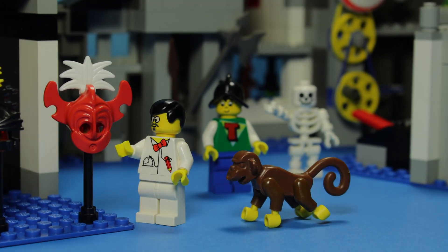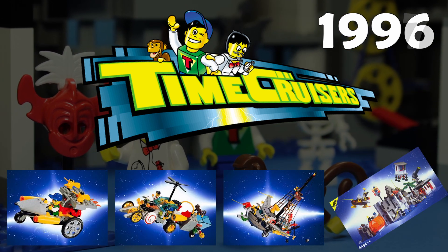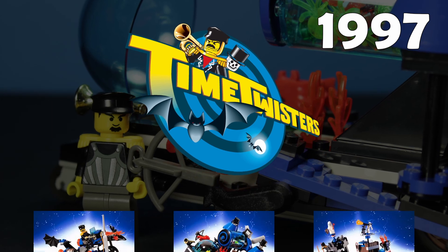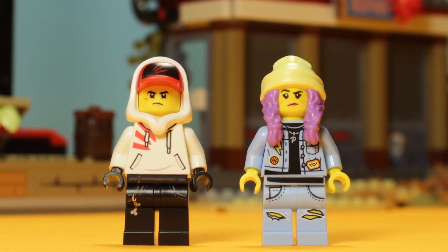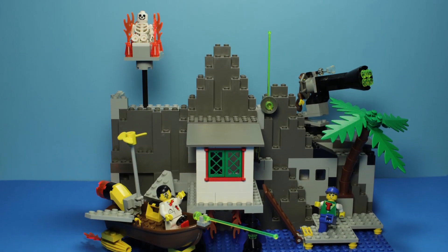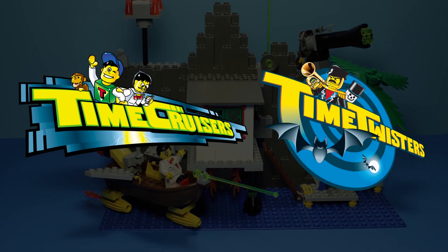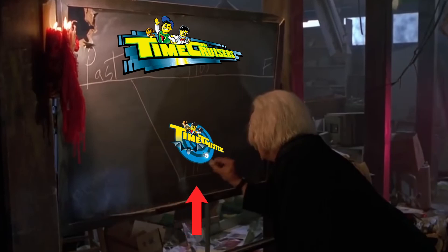Before we dive into all of that, let's start with the basics. Time Cruisers was a theme released in 1996 with a meager four sets in its original wave. The next year saw a second wave released under the modified Time Twisters moniker, bringing the combined total of sets up to seven. We might complain about how LEGO gives up on themes too quickly, but really nothing compares to how short-lived some themes were in the 90s. Throughout this video series, we are going to be looking at all seven sets. I will be using the name Time Cruisers to refer to the entire seven-set series, whereas Time Twisters will only refer to the three sets released later in 1997.